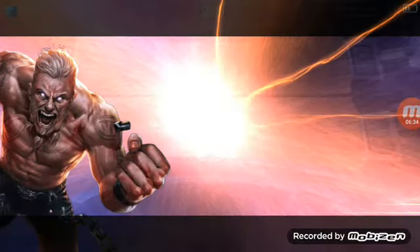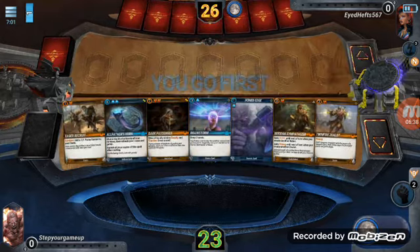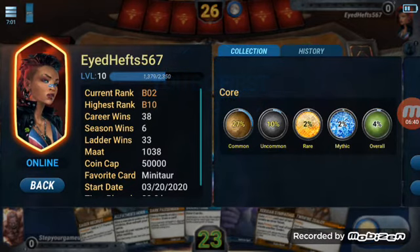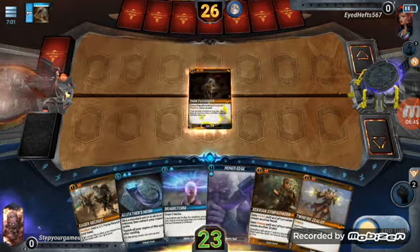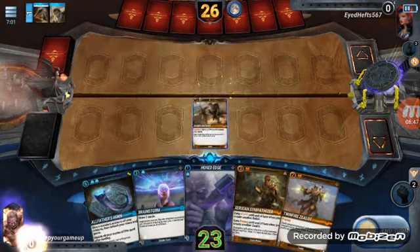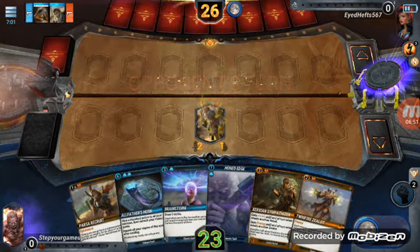Hopefully this next one will be another quick one. This opponent is a bronze player — I don't know why I'm playing all these lower-ranked players; this isn't what I want to test it against. Let's play our creature here, our rebel, and see what happens.